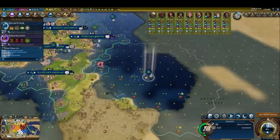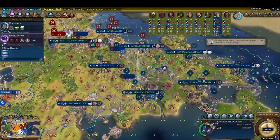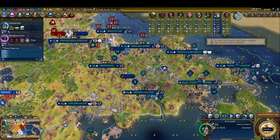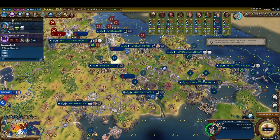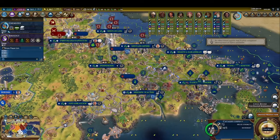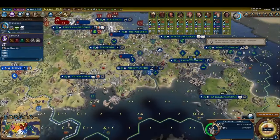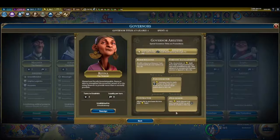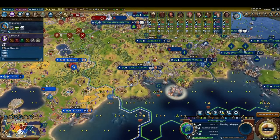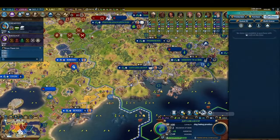So, is that all there is to the civics tree? Of course not. There are a few extremely important civics left in the industrial and modern era to consider. First, nationalism and mobilization. These two civics unlock the ability to form corps and armies respectively — critical for warfare, as these civics can easily dictate the outcome in a war between two technologically tied powers. What's more, forming your first corps, army, fleet, and armada all grant bonus era score, which can be the difference maker when it comes to hitting your golden ages.